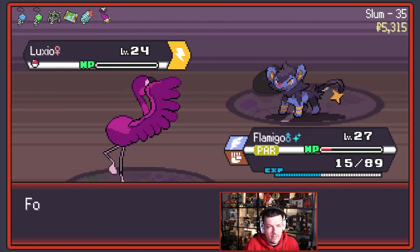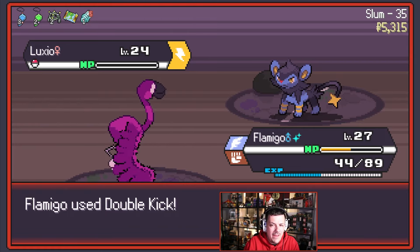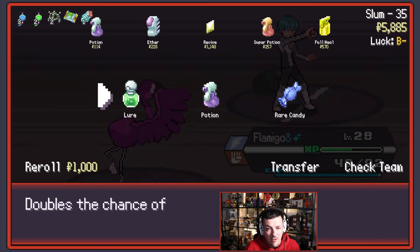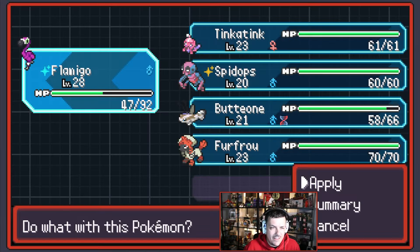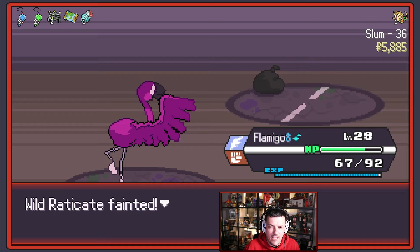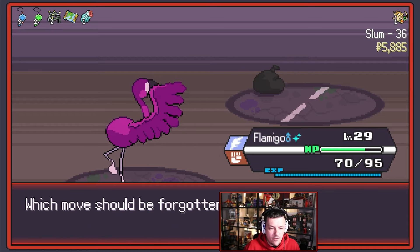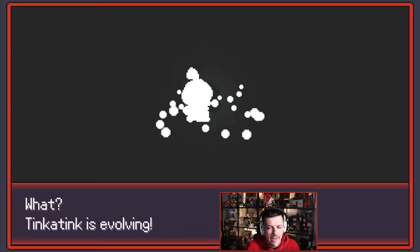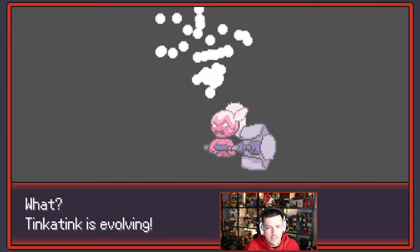Flamigo, you lived — even though your accuracy is down. Your accuracy is not down anymore either because you died. Let's go for the potion. You would get the Rare Candy but you're about to level up so it's fine — there you go, you got your entire level, nearly two of them. Brutal Swing rather than Astonish? I think so. We're about to get the evolved Tinkaton.